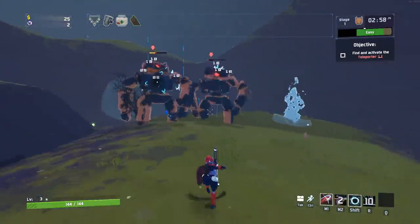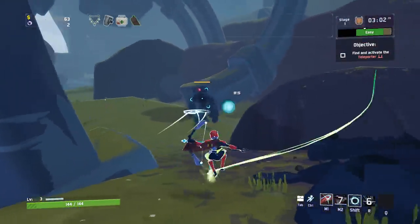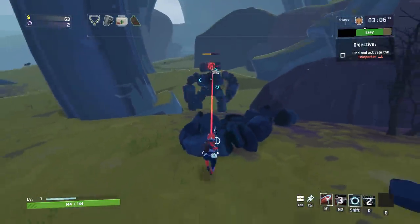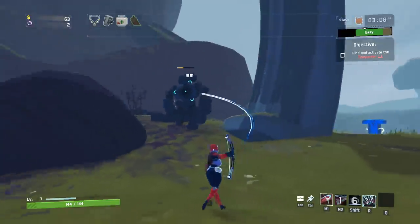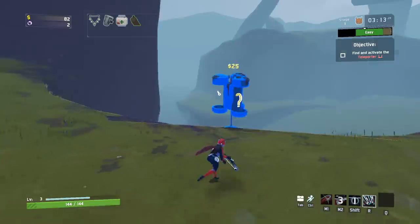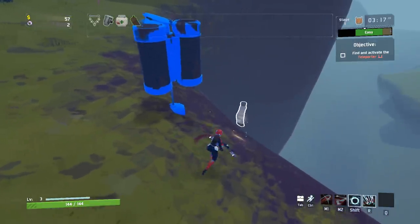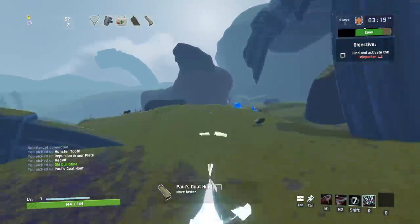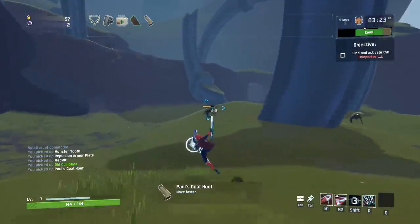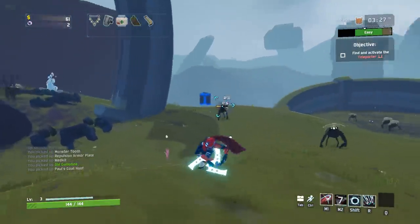That's the really nice thing about Huntress's ability — it's also kind of a dodge, because it allows her to teleport. I do recommend using it as a dodge whenever you can. Let's go ahead and grab the goat hoof. The goat hoof is going to make us sprint faster. You will note that our land speed goes up pretty considerably. If you can stack up four or five of those, you're going to be moving pretty quick.